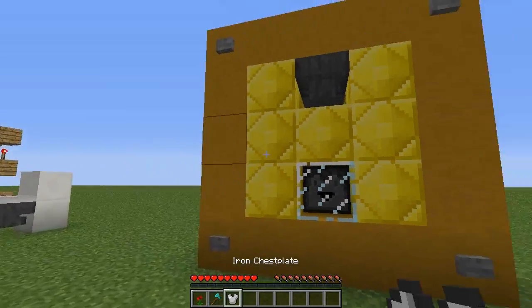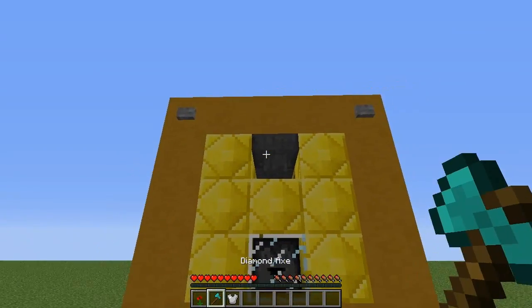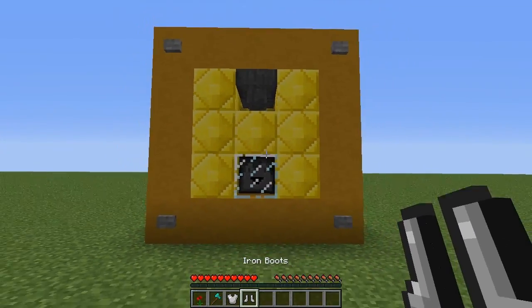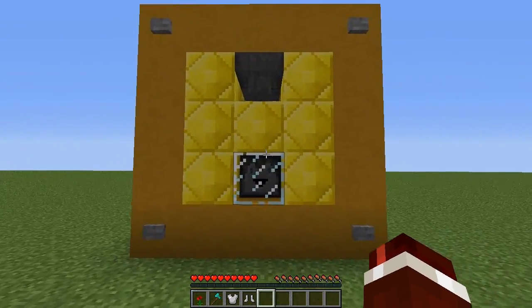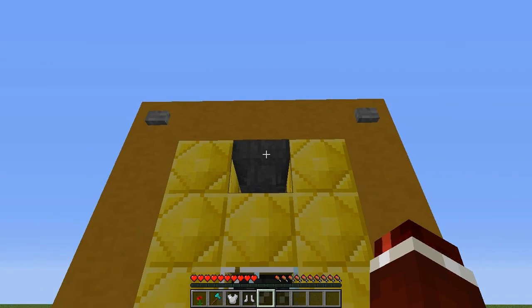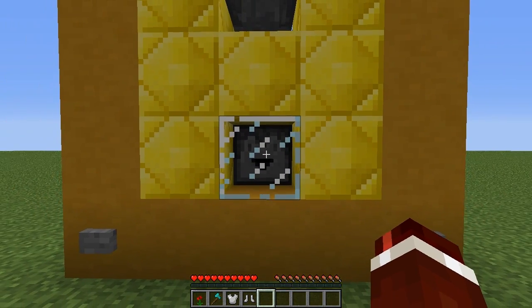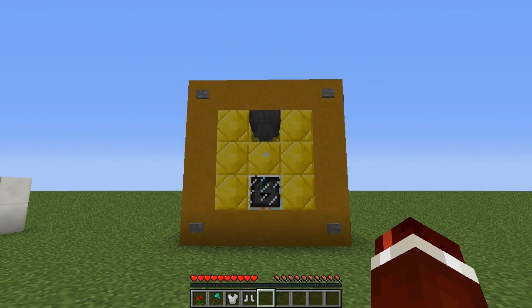Oh, iron chest plate! We're getting a little bit lucky here. Let's pop in one more. Oh, iron boots! Now this is completely configurable — you can decide what type of item you want the person to pay and what items they will get back from it. Now I'm going to show you guys how you can build this.